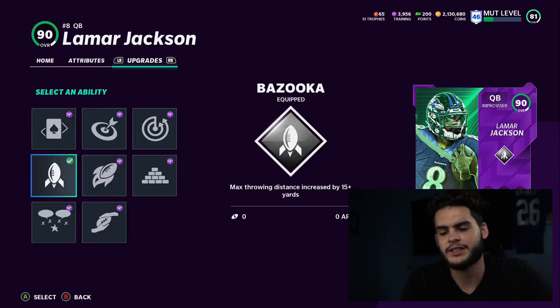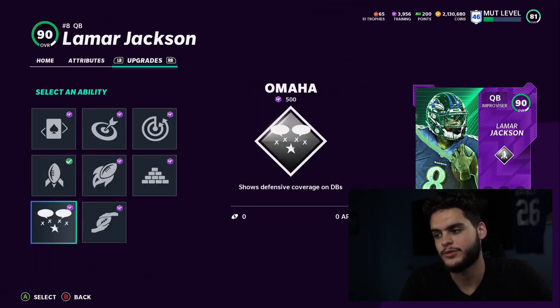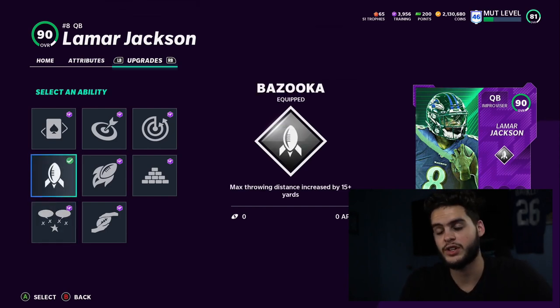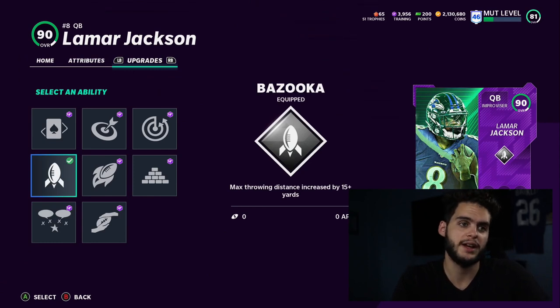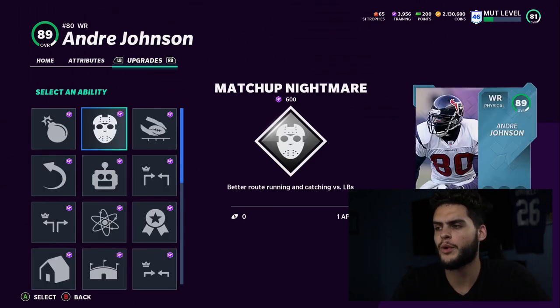For x-factors, Bazooka is probably my favorite — you get plus 15 yards of throw distance. When you're burning someone by just a yard and you throw the ball, by the time it arrives they're way past the defender, which really helps separation. Omaha is also good — it shows defensive coverage on defensive backs.